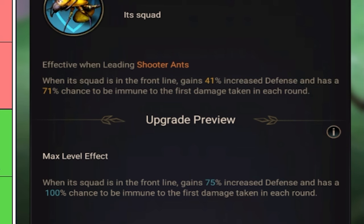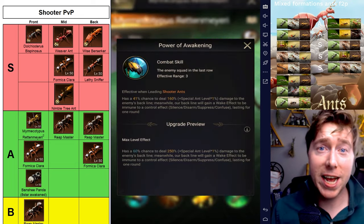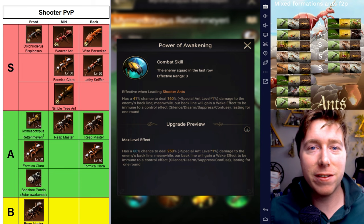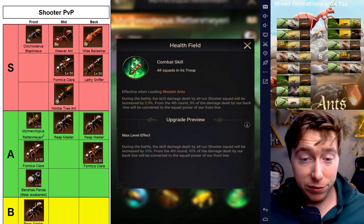MR's first skill: when it's in the frontline, it gains increased defense and has a significant chance to be immune to the first damage in each round, making this almost a counter to the first lineup. Its second ability has a 50% chance to deal 250% damage to the backline, while our backline will gain the wake effect, making them immune to controls like Silence, Disarm, and Suppress lasting for one round. This ability will help you kill that Wise Berserker before the Wise Berserker can get that boosted stack damage. MR's third ability sets it above the rest.